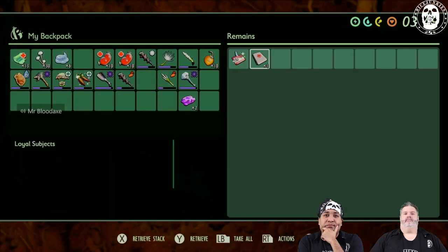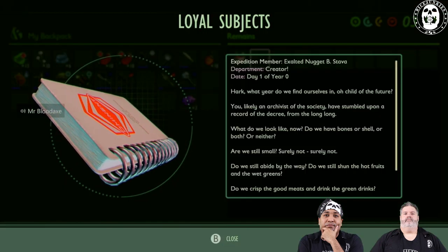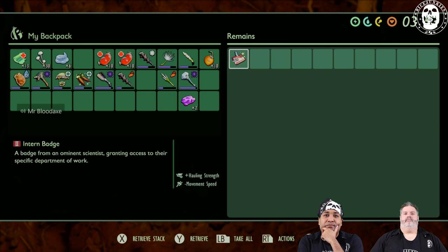We're going to get the Loyal Subjects Journal — we'll go ahead and take that. And there is an intern badge. Oh, it's the intern! Haha, cool.